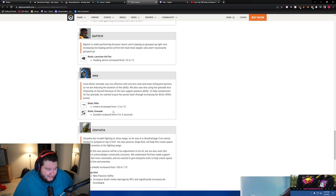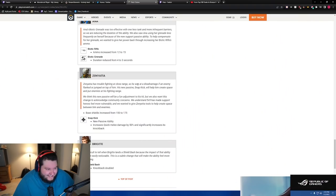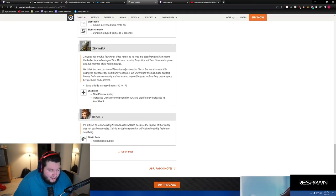Ana's nade duration reduced from four to three seconds, so tanks won't be anti-ed all the time. Zenyatta has trouble fighting off flankers and divers, so his new passive — Snap Kick — increases quick melee damage by 50% and significantly increases knockback. Does he boop people now? Are we getting Sparta kicks from Zen? They say this will be a fun adjustment and they want to acknowledge community concerns that 5v5 has made supports feel more vulnerable.